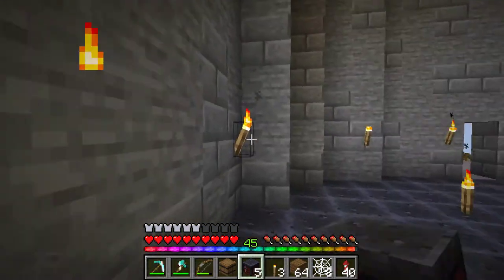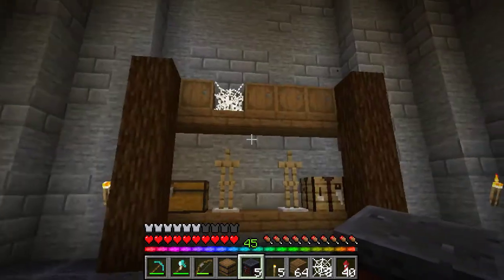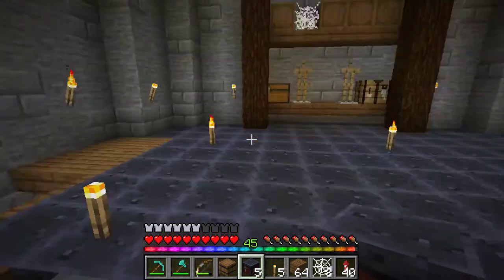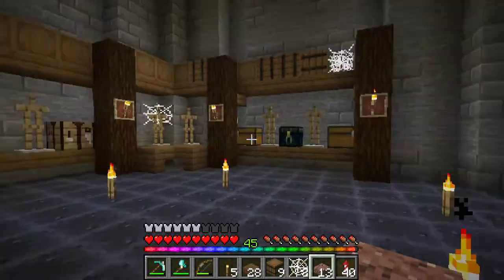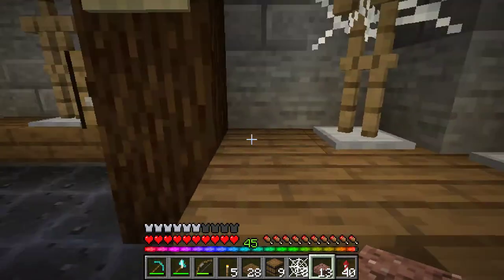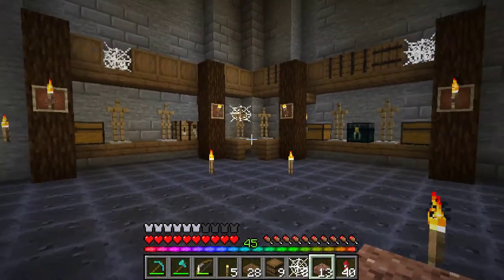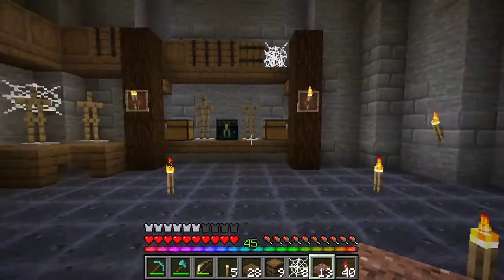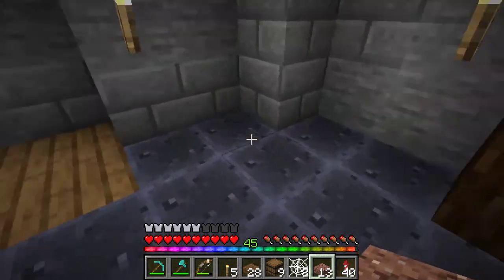I want to do the same thing on this side and see what else we can get in here. I got carried away. I just added some more and added some torches, so it looks nice. I really like it so far. I think I'm going to keep doing it all the way around the room with the armor stands. I might actually just put some on the floor.